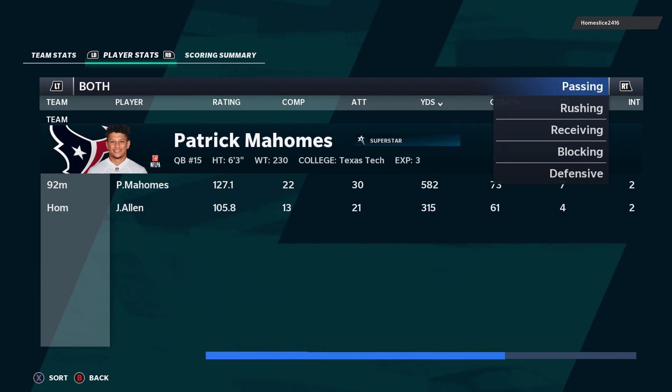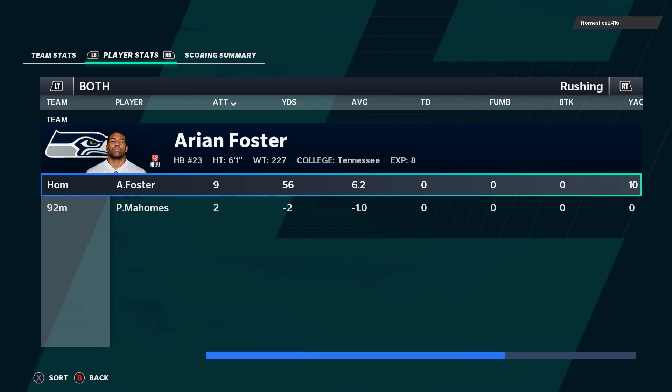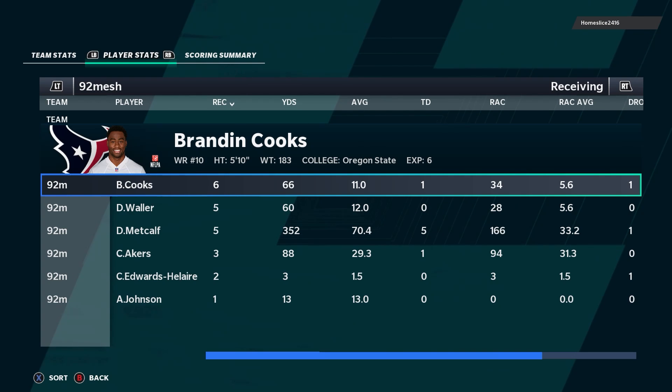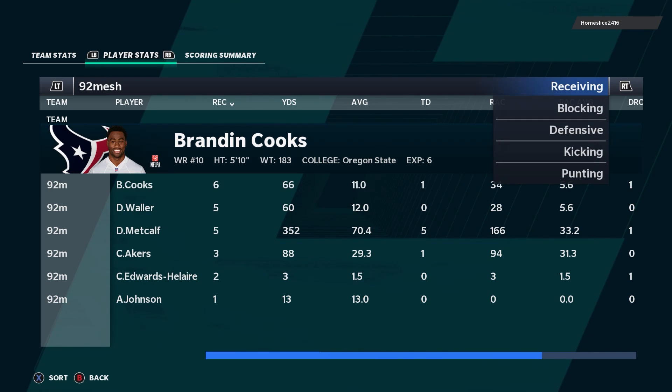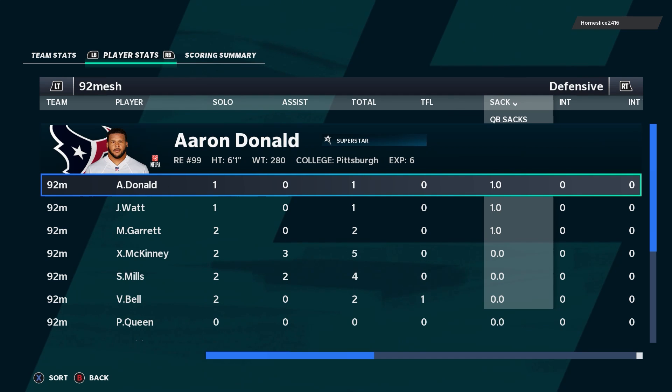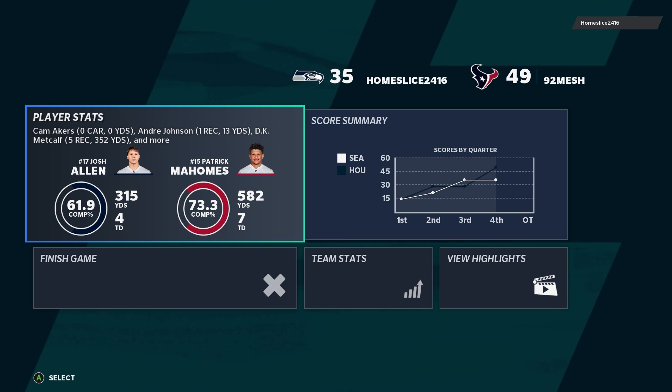The first interception was just a crazy animation, the second one Mahomes got hit while he was throwing. The only rushing attempts I had were Mahomes' kneel downs — he was stacking the box and I didn't have any opportunities to run the ball. I did a pretty good job of distributing the ball; Andre Johnson is kind of limited with only one catch since he's not that great against man. DK Metcalf had 352 yards — he just did more with his touches. I targeted him like seven times and got five catches and five touchdowns. On defense, no one really did that much this game; we got two interceptions from Bell and James. He had plenty of time — no one got a quick pass rush win on him.